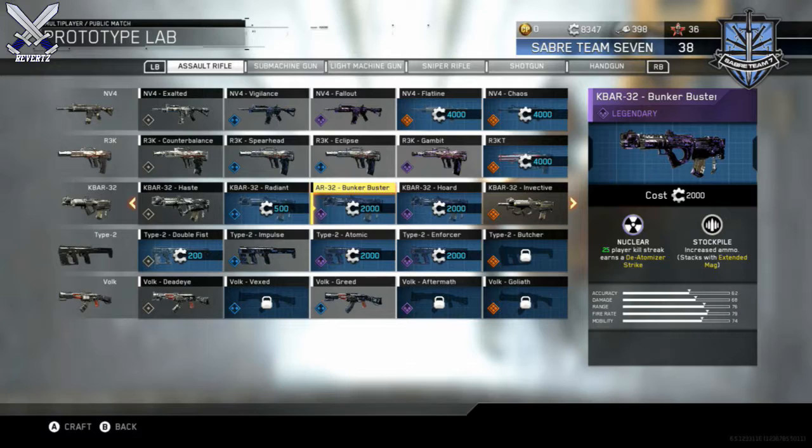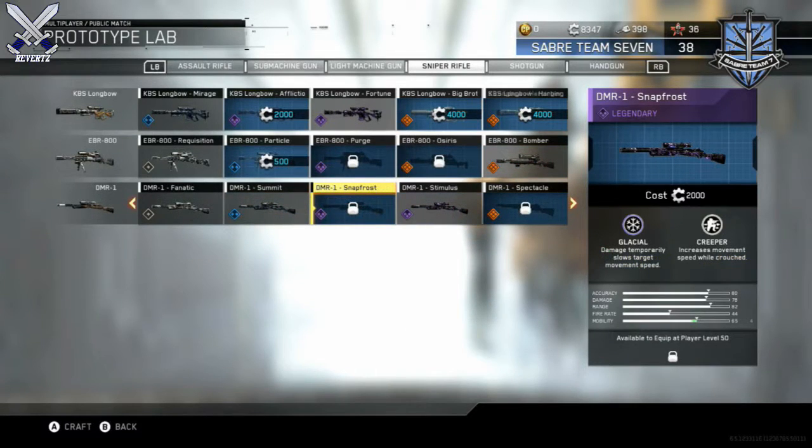Then we have the legendary K-Bar 32 Bunker Buster. It does come with a Nuclear perk, so that's pretty cool — everyone's been wanting a K-Bar Nuclear variant, so we finally have that. It also comes with Stockpile, which increases ammo and stacks with Extended Mags.